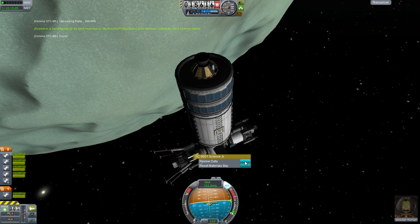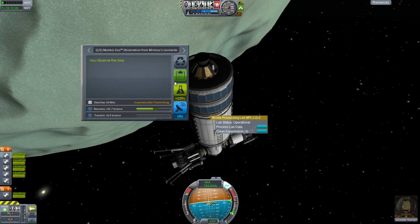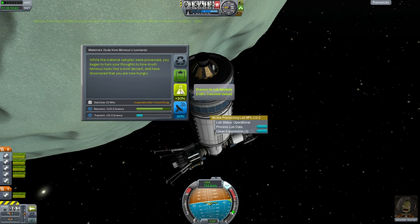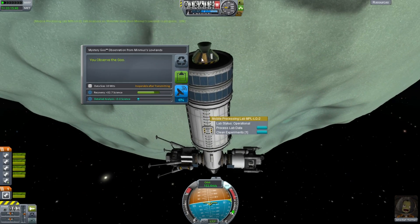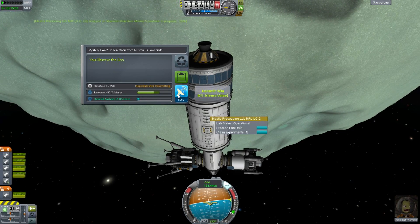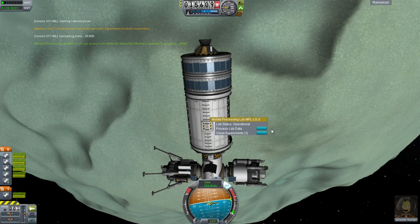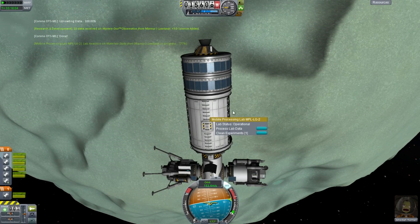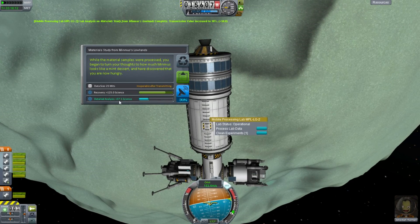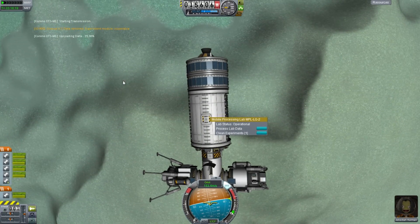Similarly, we can do the same here, or we can right-click on this and process lab data. It'll show all the experiments — also process in lab module. This one only gets an extra 10%, and that will take its time. You notice I will only get three science from this now, because we're going to hit basically our 40% cap. I've got to transmit that nevertheless. Out goes that antenna while we're waiting for the other experiment to finish processing. 80%, 90%, 100% — and so now we get 37.5% from this. Let's transmit that, and transmit that as well. It warns us the experiment is now inoperable.